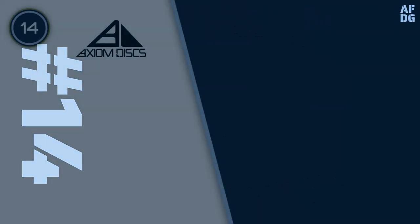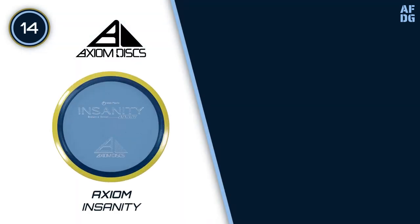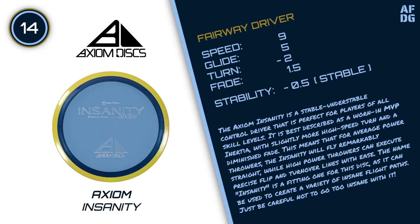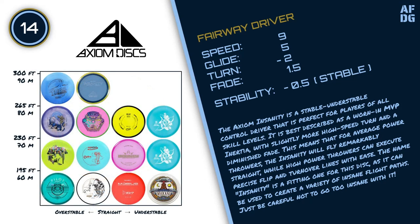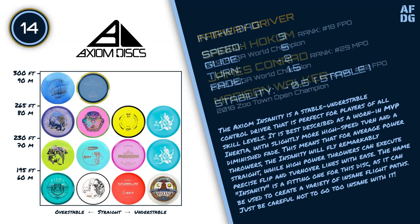Number 14: Axiom Insanity. The Axiom Insanity is a stable understable control driver that is perfect for players of all skill levels. It is best described as a worn-in MVP Inertia with slightly more high-speed turn and a diminished fade. This means that for average power throwers, the Insanity will fly remarkably straight, while high power throwers can execute precise flip and turnover lines with ease. The name Insanity is a fitting one for this disc, as it can be used to create a variety of insane flight paths.